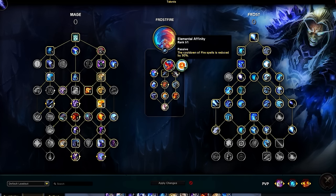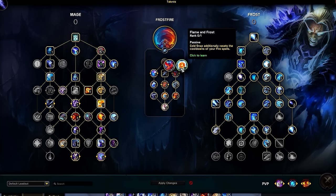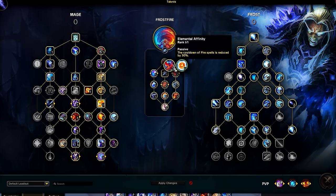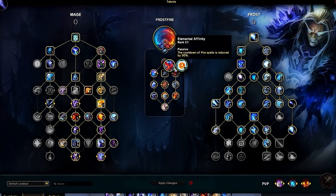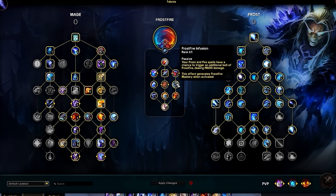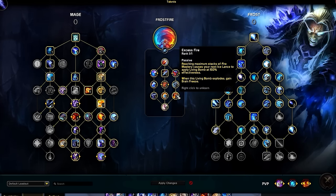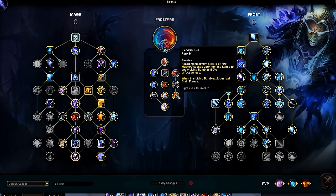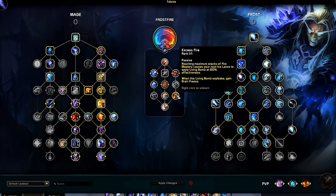For the right side, our last choice node is Elemental Affinity or Flame and Frost. Flame and Frost gives us very little, making Elemental Affinity the better option — it reduces the cooldown of our fire spells, giving valuable cooldown reduction on Dragon's Breath, Ring of Fire, and Blast Wave, helping you make more aggressive plays or peel more frequently. Dropping down, we have Frostfire Infusion, making your Frost and Fire spells occasionally summon a weaker Frostfire Bolt to damage your opponent, also helping generate Frostfire Mastery Stacks. For our final right side node, Excess Fire allows our next Ice Lance to apply an Empowered Living Bomb after obtaining maximum Fire Mastery Stacks — significant to our cleave damage when shattered — and grants a Brain Freeze proc after Living Bomb explodes.